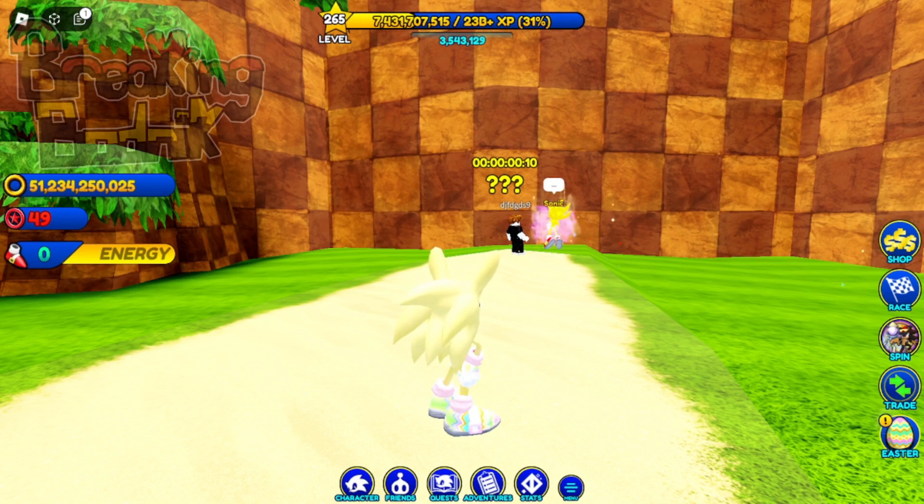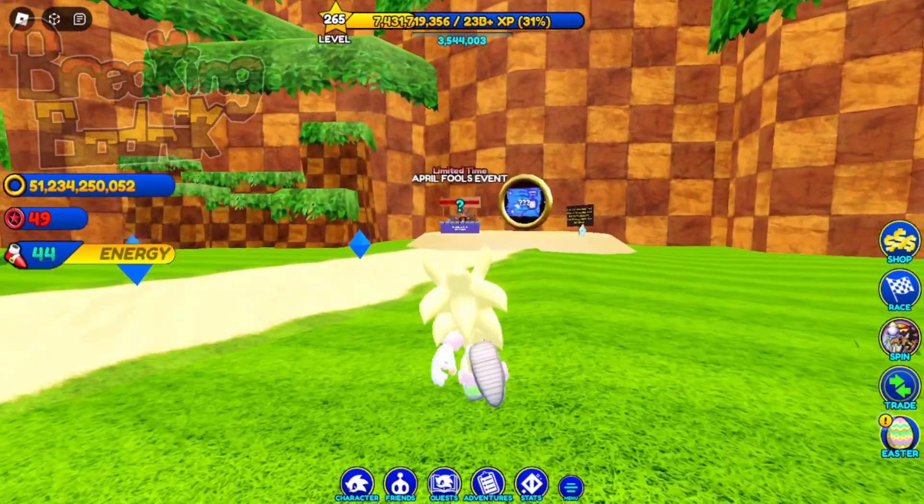You'll find the portal at the end of Green Hill. Veteran players will recognize this location as where the portal to Lost Valley, or more specifically the Green Hill Obby, used to be located. This was a deliberate choice, as you'll see once we head inside.